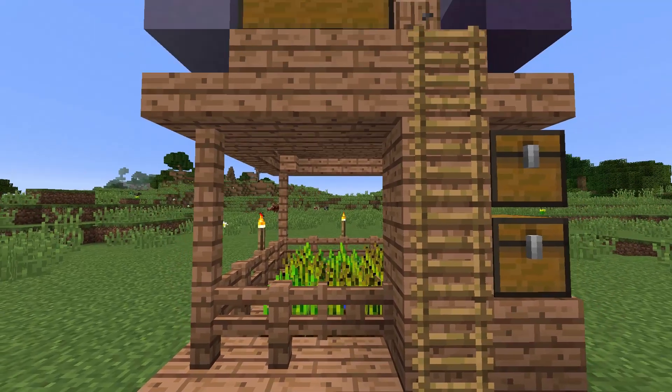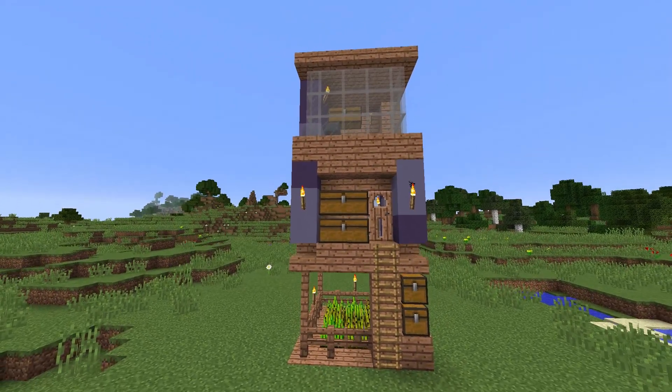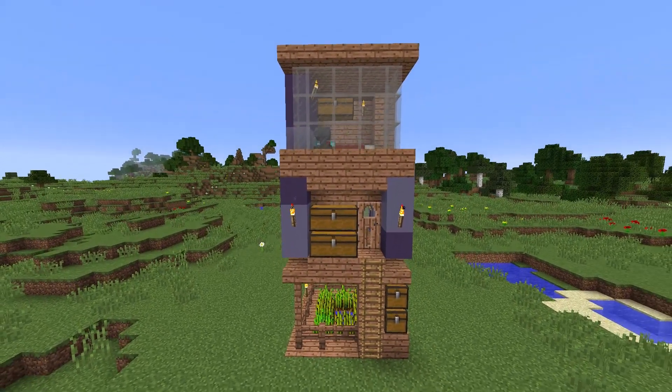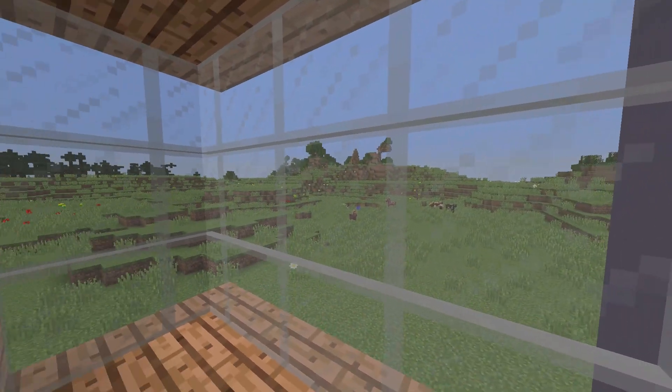It's all about tiny houses, and lots of tutorials are about creating the smallest house possible. This tutorial shows you a compact tiny house that not only has everything you need, but also looks great with views from every side.